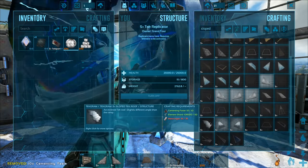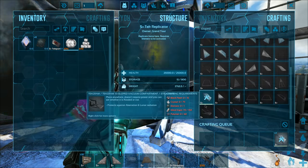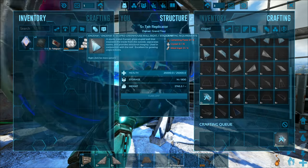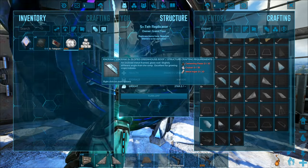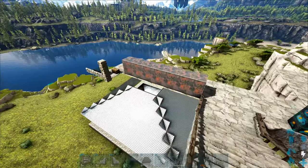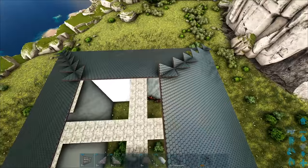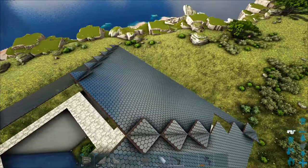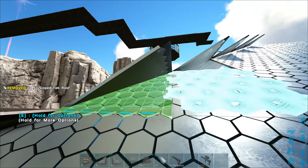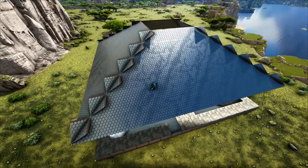I actually over-calculated how many I would need - we didn't even need to craft that many. I'm glad I didn't craft them all at once. What I did was count how many I needed on one side on the top, which was 66, then multiplied by eight for four sides top and four sides bottom. But what I didn't realize is we don't actually use the same amount on the bottom as the top. So we didn't actually need 528.